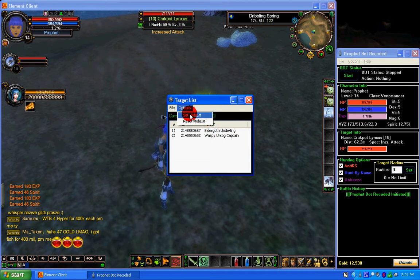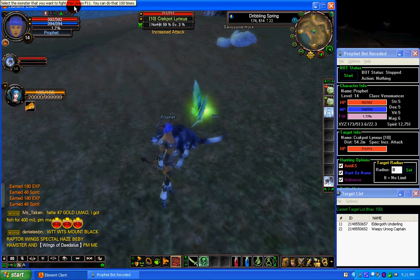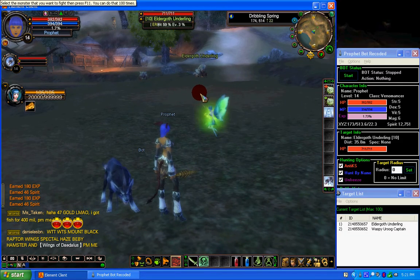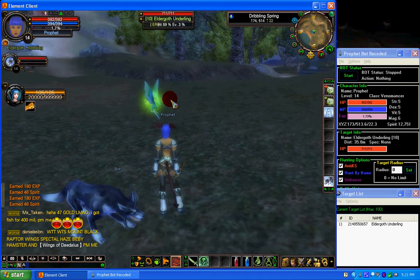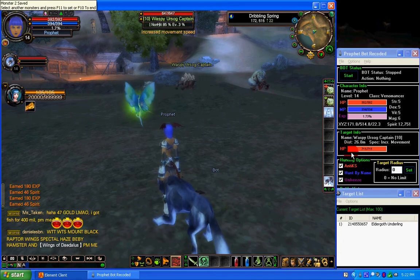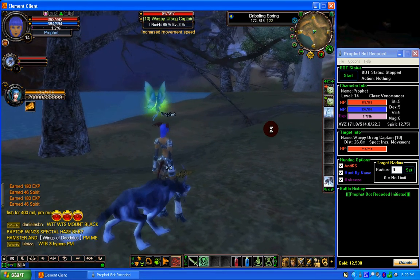Now we're going to go into the target list. To set your target list, click Options and click Set Mob List, then go back in-game. It tells you to select the monster you want to fight and press F1 — you can do this up to a hundred times. We're going to select the Elder Goth Underling. We also got a Waspy and Ursog Captain. That's good enough for now. That's everything for video number two.